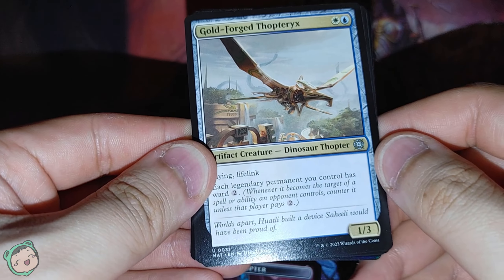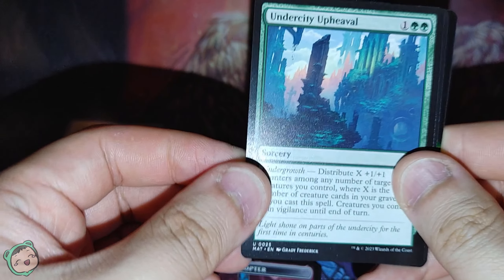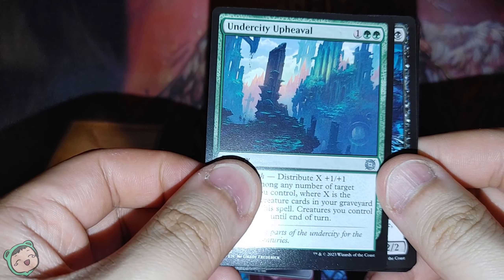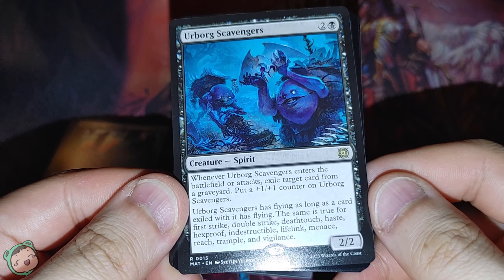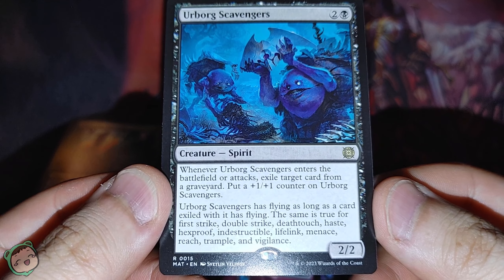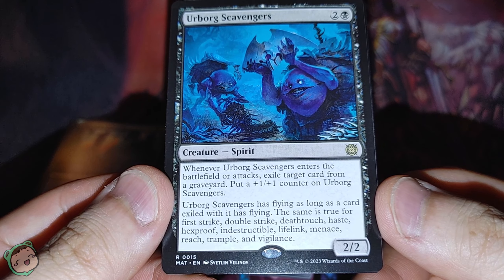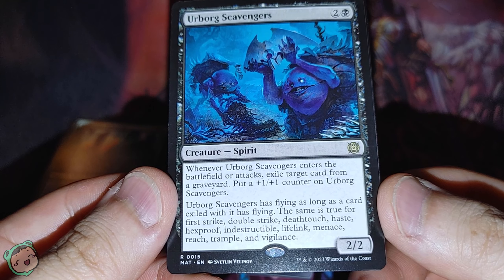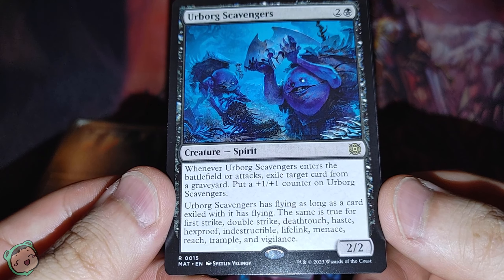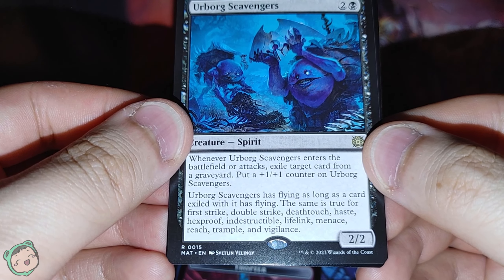Alright, we got another Goldforged Thopterix. We got Under City Upheaval and Orborg Scavengers — this seems new, it's rare. Two black. Whenever this enters the battlefield or attacks, exile a target card from a graveyard and put a plus one plus one counter on this. It has flying as long as the exiled card has flying. The same is true for First Strike, Double Strike, Death Touch, Haste, Hexproof, Indestructible, Lifelink, Menace, Reach, Trample, and Vigilance. Wow, that seems pretty nice — it gets a counter too.